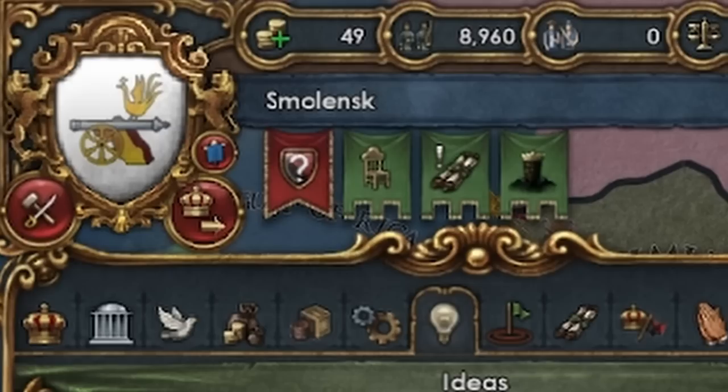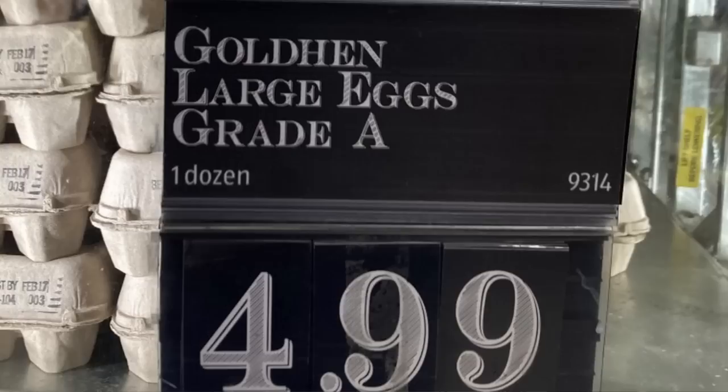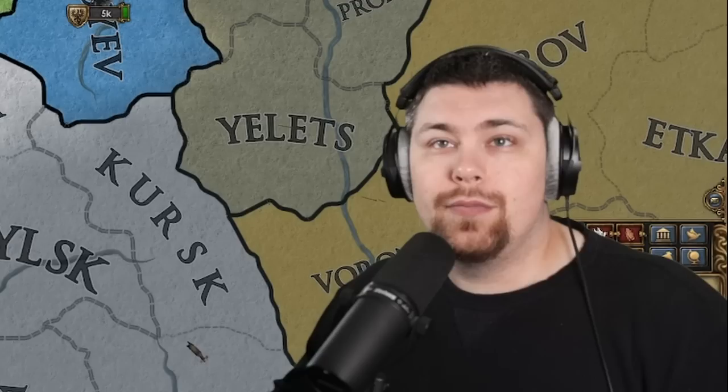Good ol' Smolensk here with one of the coolest flags in the entire game — we got a cannon with a chicken on top of it. What more do you need? If this guy knew how much that chicken would be worth, considering the price of eggs right now in 2023, they would be a very, very wealthy investor.